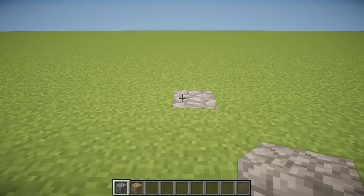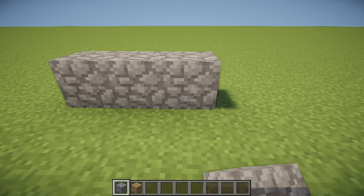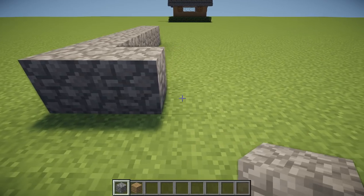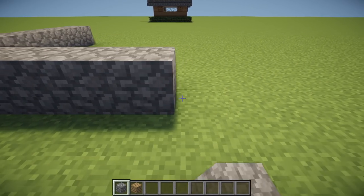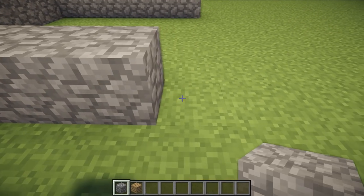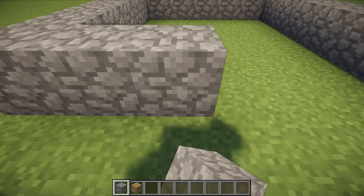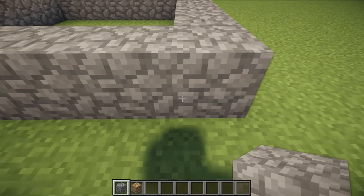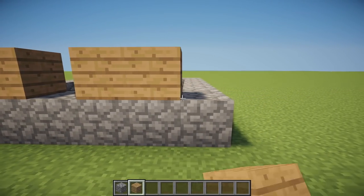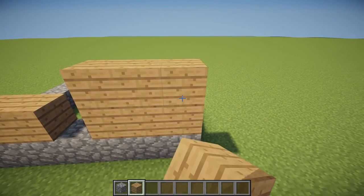First we're going to want to lay out a 7x7 square of cobblestone blocks. We're now going to place 3 oakwood planks on either side of the front, and raise them by 2 more blocks.